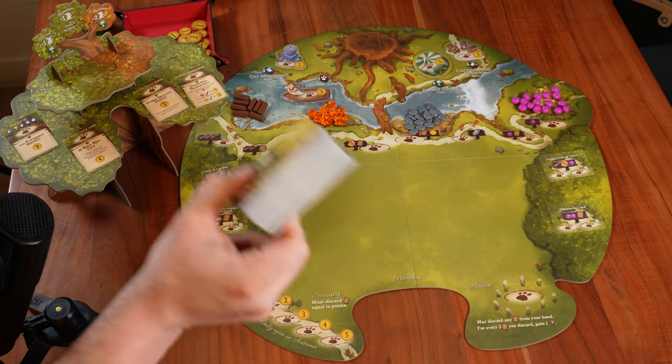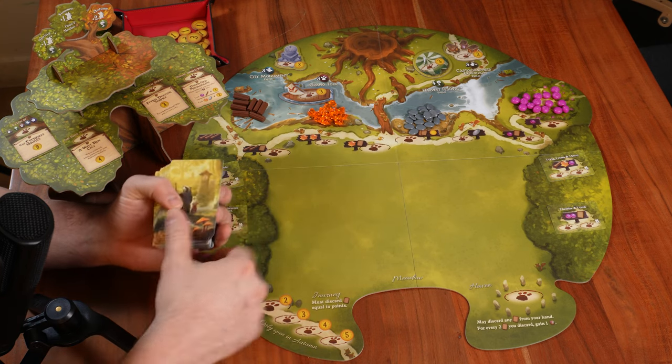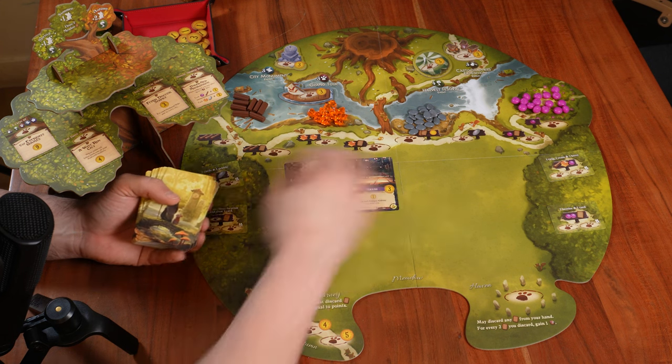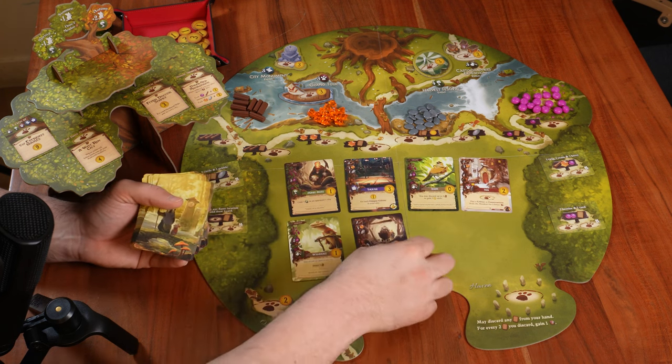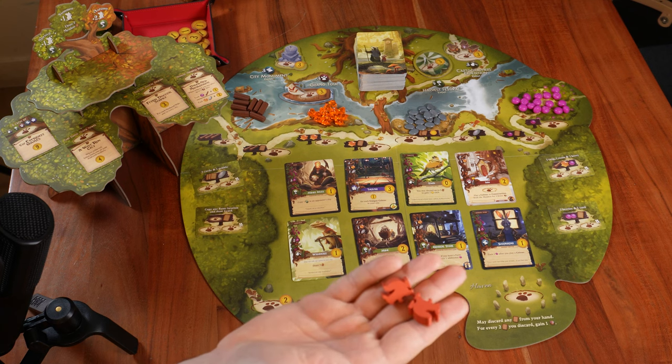Next, we give a good shuffle to the main deck — this huge pile of cards — and we will randomly put eight cards face up on the meadow.